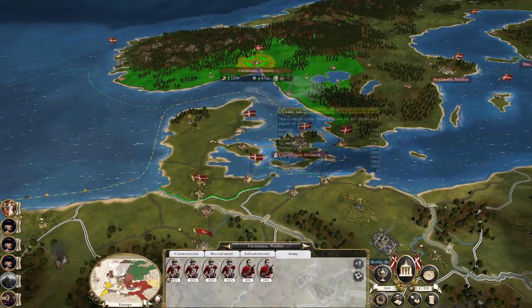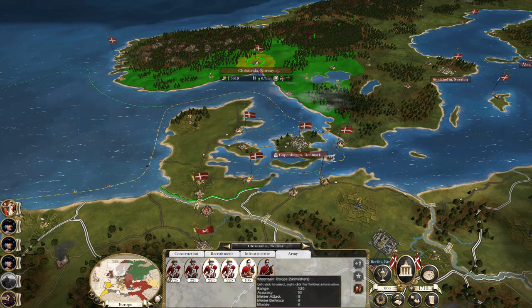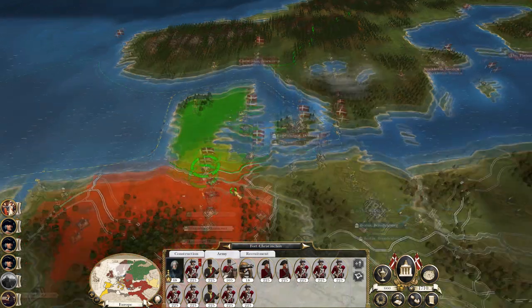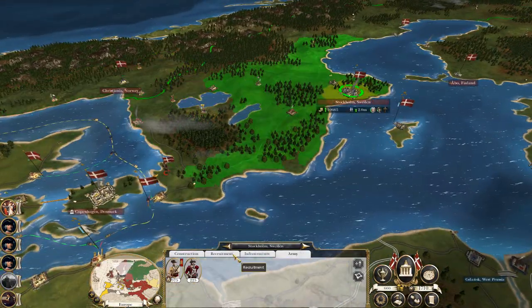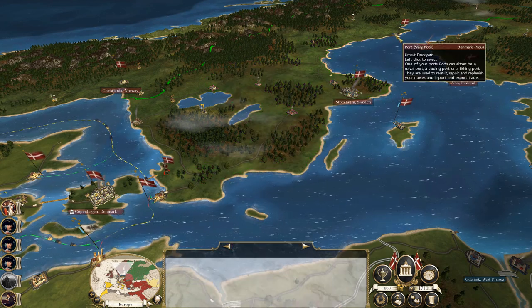I think I might disperse my Norway garrison a bit, so let's send two infantry units and mountain troops down to Fort Kristynhof to help hold, and then I'm probably going to leave them there for now.